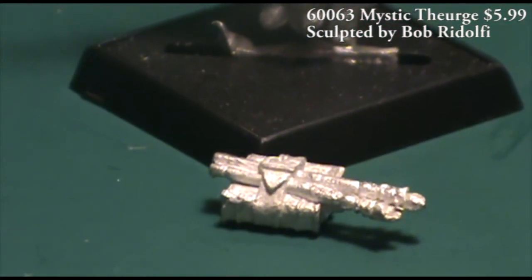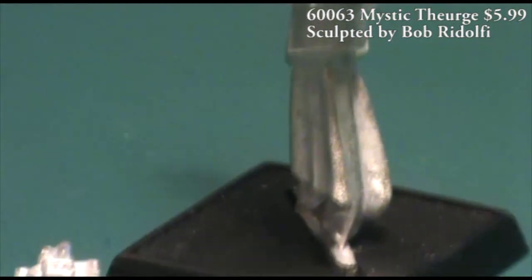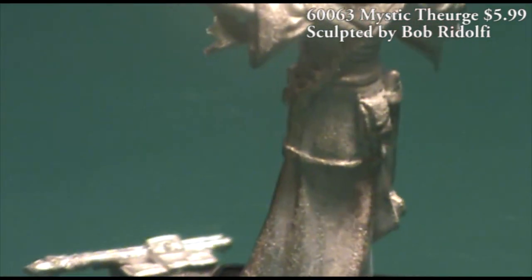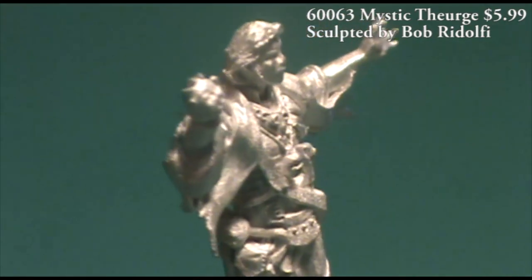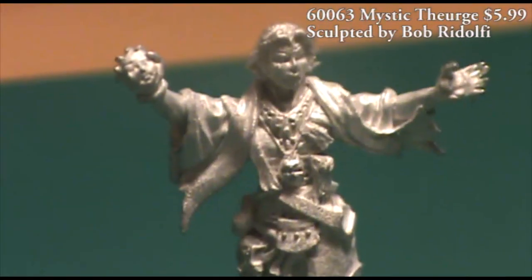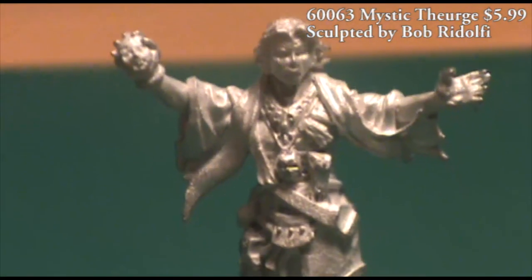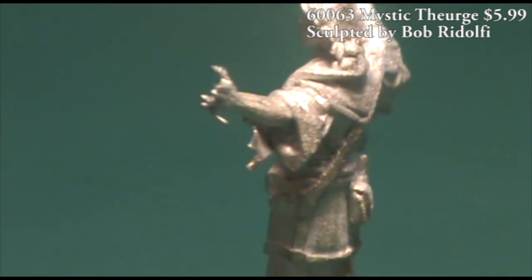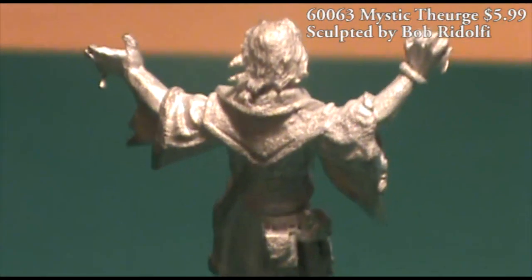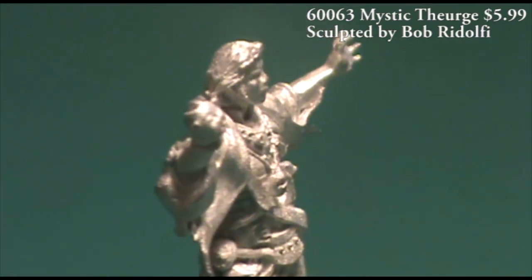He's also holding some kind of strange symbol or medallion in his right hand — probably a spell component, but it almost looks like a little baby Kewpie doll head, which is kind of unique. He has the same symbol on a medallion worn around his neck, so it obviously has some significance. If you're not a fan of the Kewpie doll hand, it's a very easy conversion — just chop off the hand at the bracelet and replace it with any other hand, like a sword for a warrior mage. He's also got big, almost mutton chop sideburns that give him a really unique look.